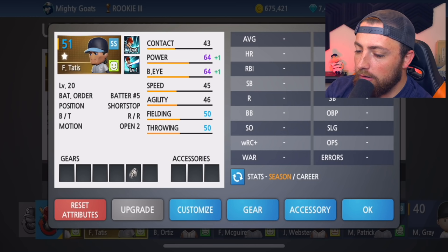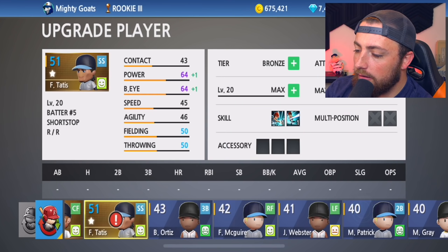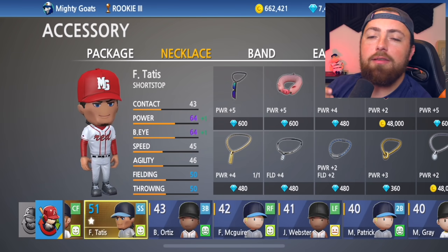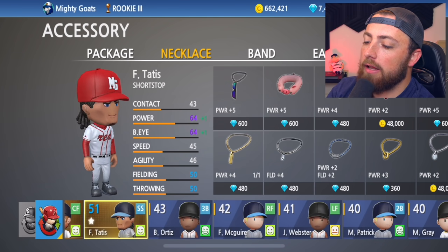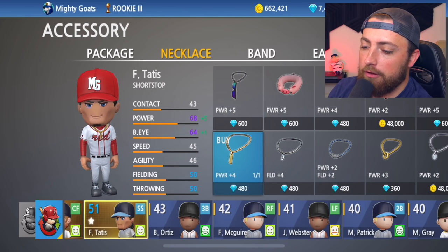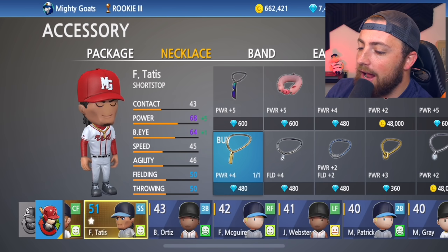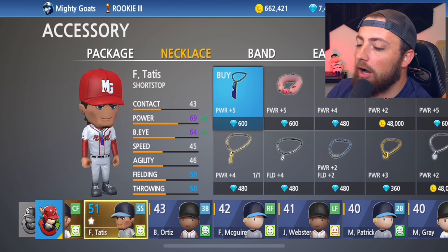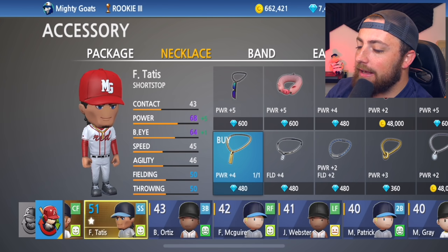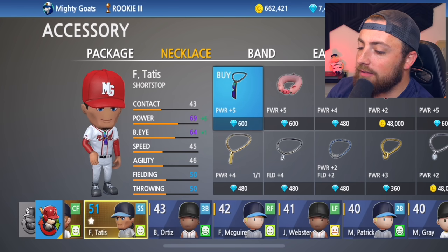Wait, why is it red? Max level — do I got to do this? Okay, now it's not red anymore. Do we want to add an accessory? I already bought this gold necklace for Mike Trout, but you have to buy it for each player, which is unfortunate. It's 600 diamonds — I don't know if it's worth it. It gives me six power and one batter's eye, so it probably is worth it.